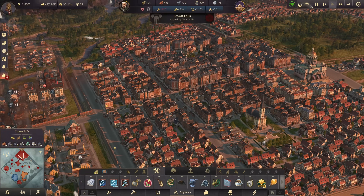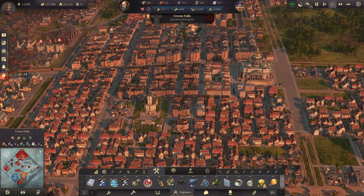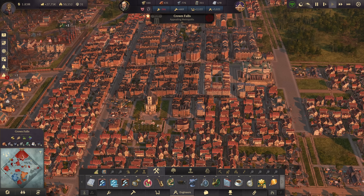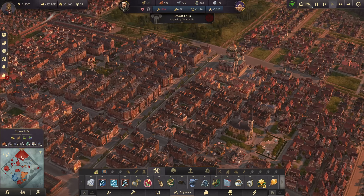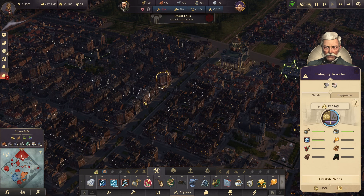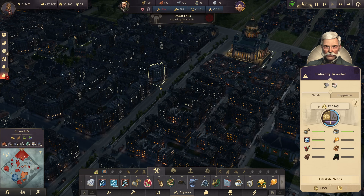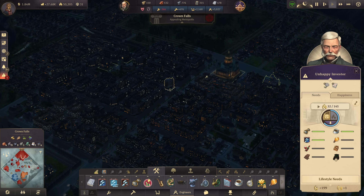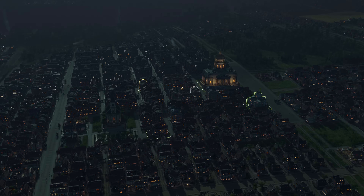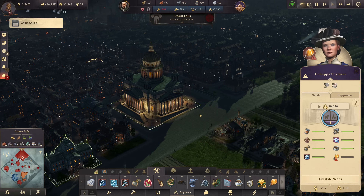Hello and welcome back to Anno 1800. We continue right where we ended in the last episode: Crown Falls reaching 50,000 people, purging Miss Hunt from Cape Trelawney, and reaching tier 5 investors. All of this up to this point was early game. We enter now mid game with investors finally upon us — we're not close to end game yet, but we have survived and have a thriving city moving in the right direction.